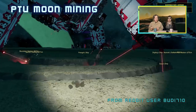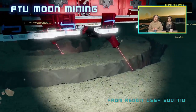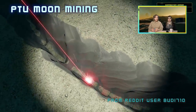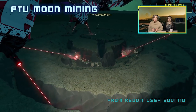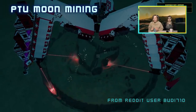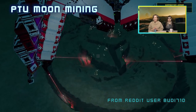Moon mining was recently added to the public test universe for larger scale testing, which means the first moon is now mineable. You can find ore veins beneath the surface, and these ore veins include new types of ore that weren't previously available anywhere in the early access period. Here's one of the coolest mining rigs we've seen posted on the subreddit by budi710.